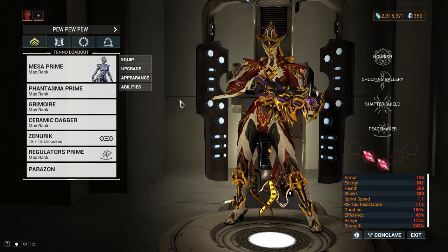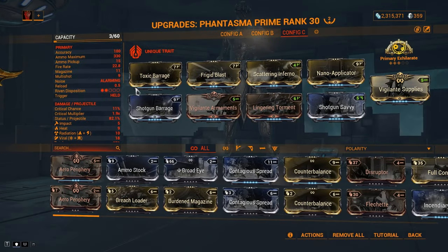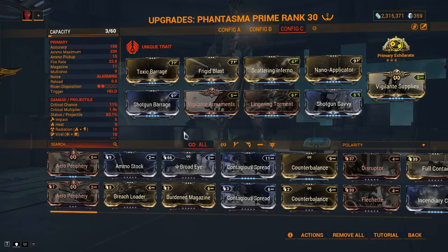My utility weapons will be, as mentioned, first the Phantasma Prime. The build is mainly made for priming, and the main course here is Primary Exhilarate for the juicy energy regeneration on Impact procs. The Phantasma's alt fire will provide that very easily.